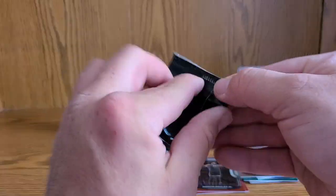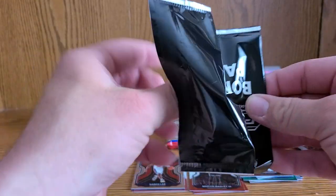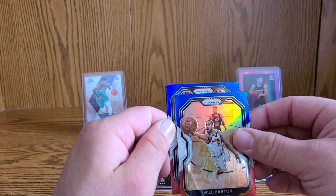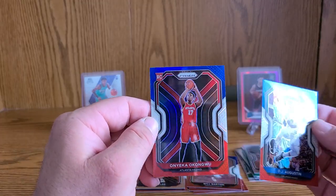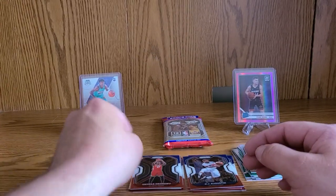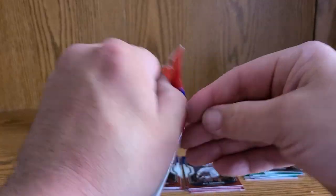Not a ton of rookies for me this year in Prism — this might be my last Prism rip because I just don't have the juice clearly. DJ Augustine, Will Barton, and a rookie on the back is Onyeka Okongwu.